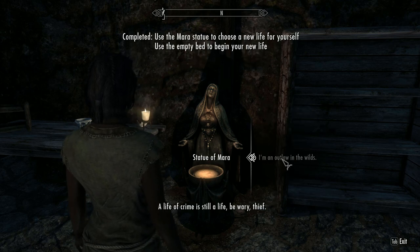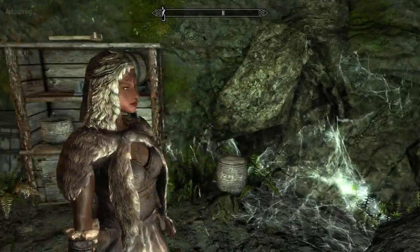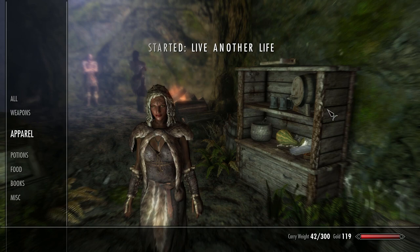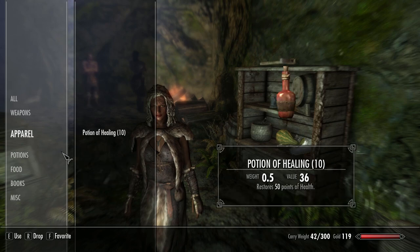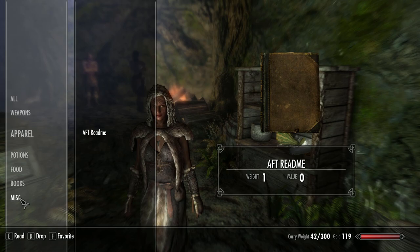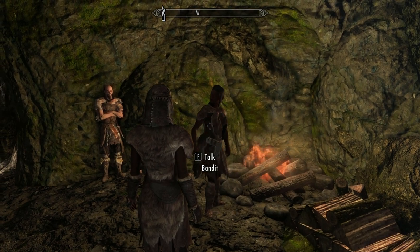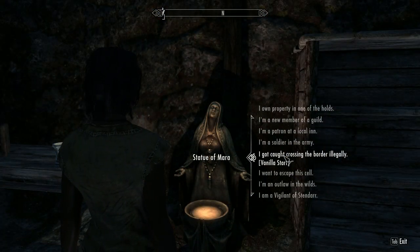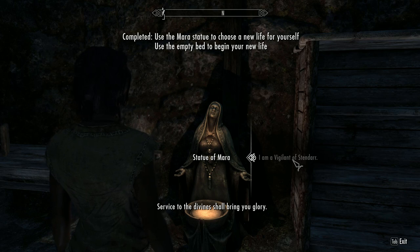Outlaw in the wilds — it's worth bearing in mind these people will always be friendly with you throughout the game so long as you don't attack them or do anything to turn them hostile. You'll also have a bounty in that particular hold, so bear that in mind when you're dealing with guards.